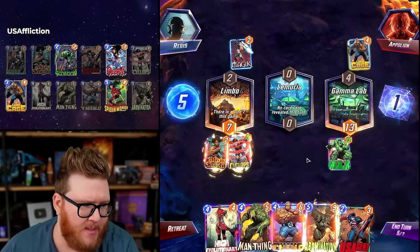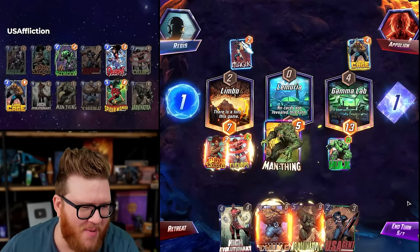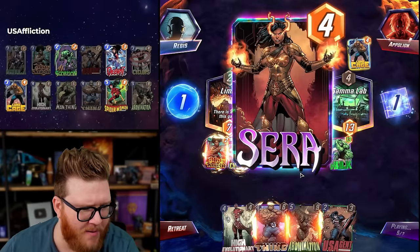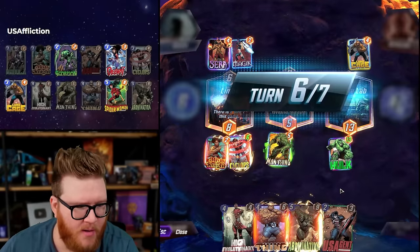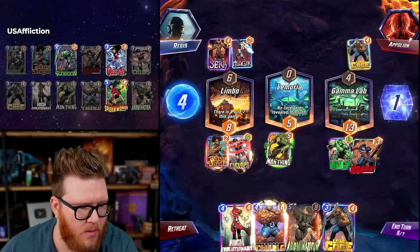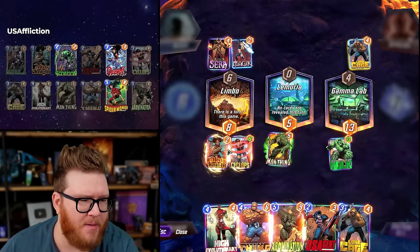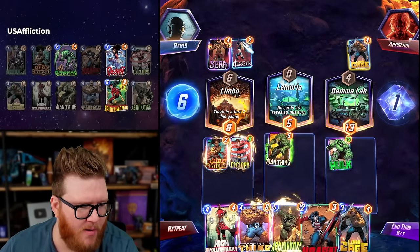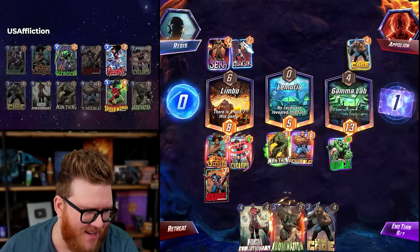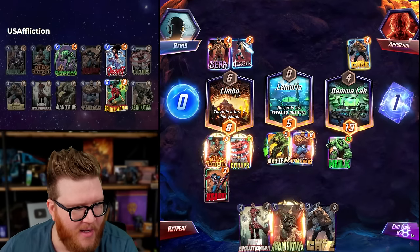Luke Cage is a problem — not inherently, but kind of. We have big numbers but Abomination's going to be very expensive. Playing off curve now doesn't really do anything. Let's just get stronger stats here — this debuffs the Hulk, but I can't get him out of Shang-Chi range because of Misty Knight, so maybe not worth it. This also debuffs Man-Thing — but I'm saying all this with a Luke Cage in hand, so none of it matters. This getting debuffed under Shang-Chi range would be the one thing that did matter, but it doesn't here.